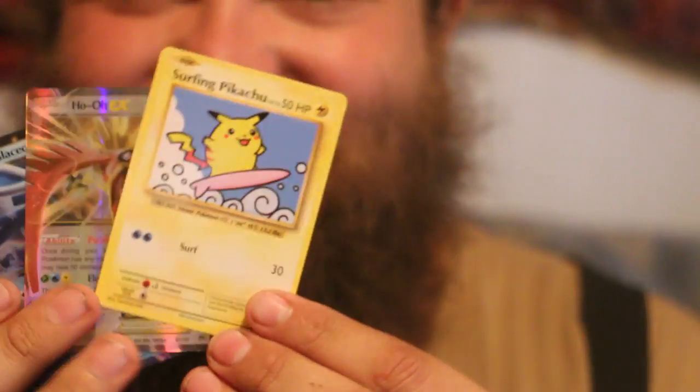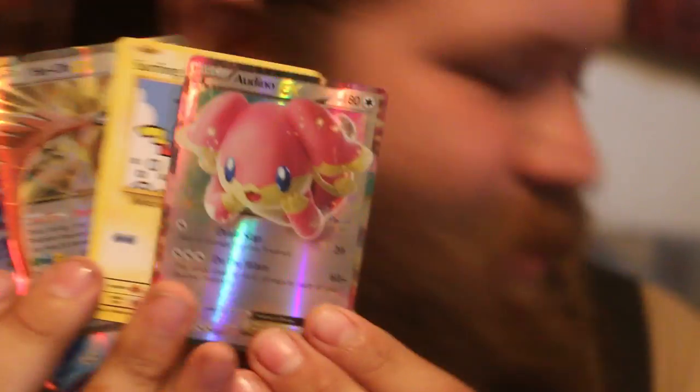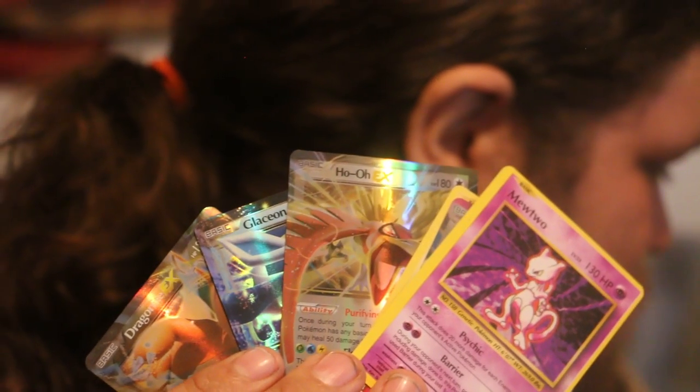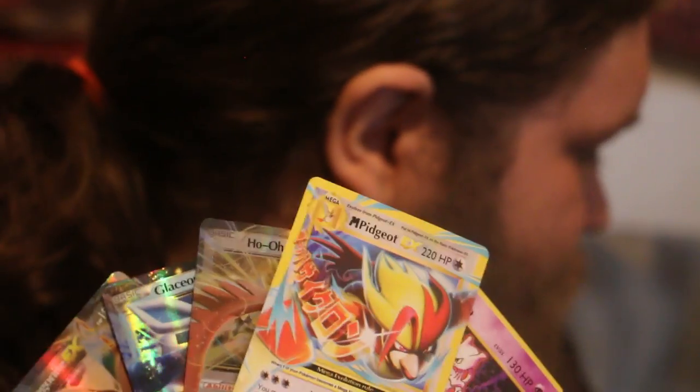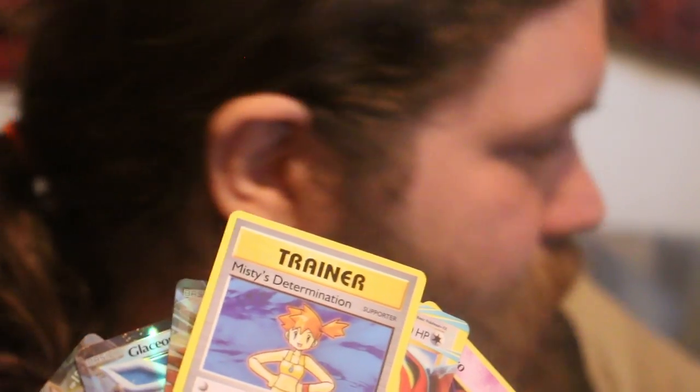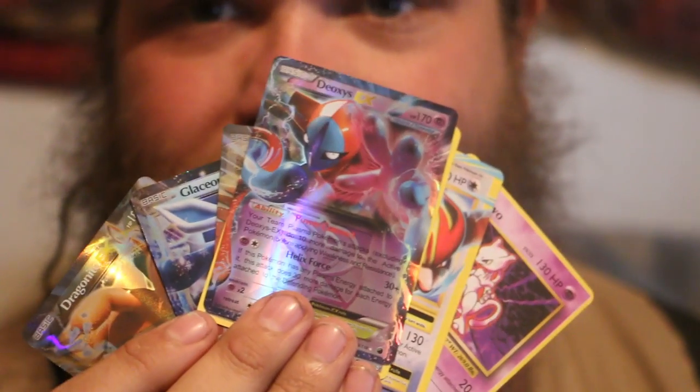Like and subscribe for more — I have more fake Pokémon cards. So I got the Dragonite, the Glaceon, the Ho-Oh, a Surfing Pikachu, Mega Evolution Pidgeot, my Waifu Misty, and Deoxys. Cool — that was five Pokémon packs.